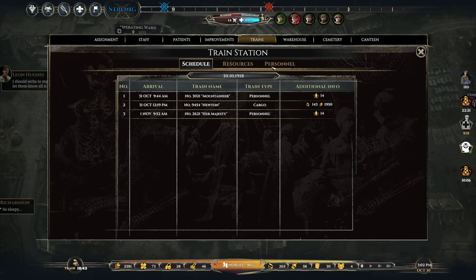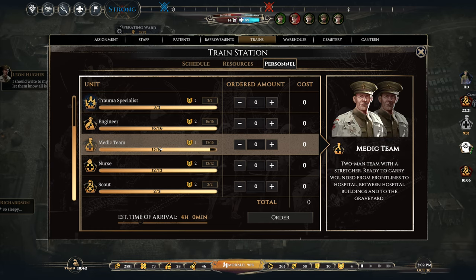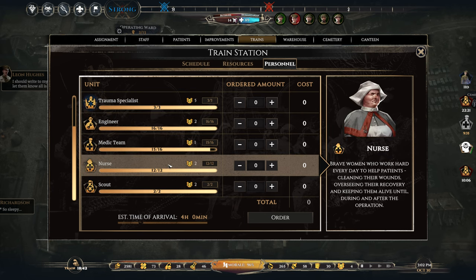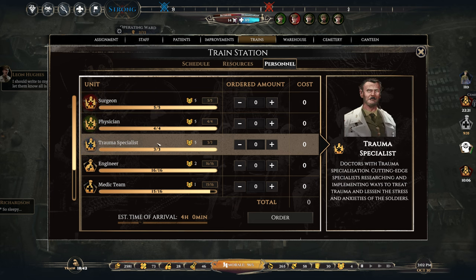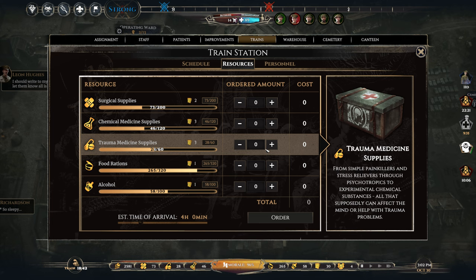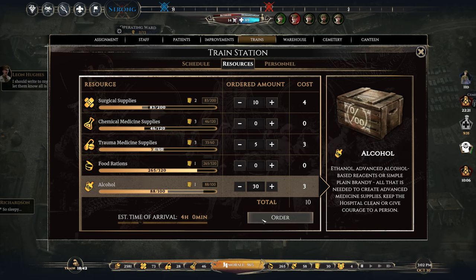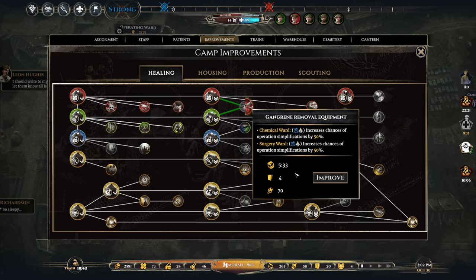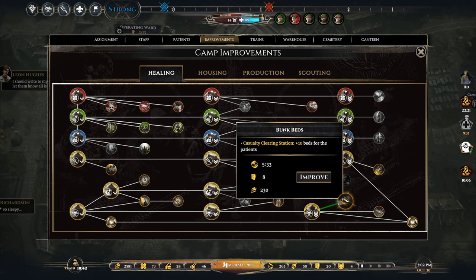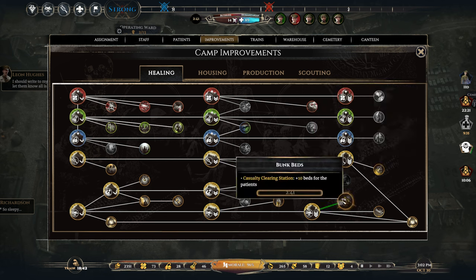The question is, can I get another trauma specialist or physician? I don't have capacity for those — all I have capacity for is another medic team, but that's not what I need. I need more nurses, and another physician would be good. We have 30 drafts. I'm going to take five of these surgical supplies, some surgical meds, and a bunch of alcohol. On the improvement side, getting bunk beds would be safe if we get a huge flood of people — it adds plus 10 beds to the CCS.